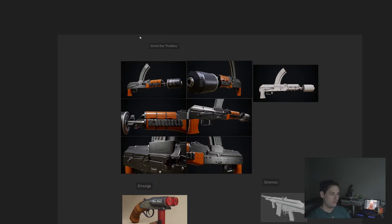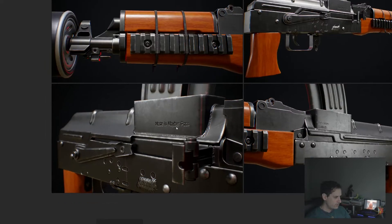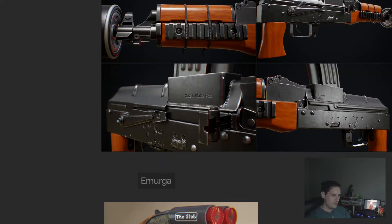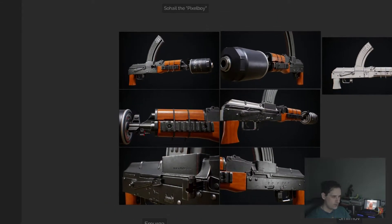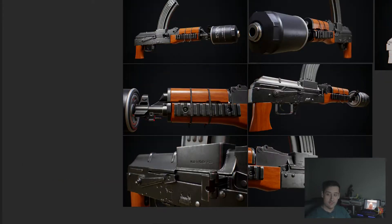We'll start with none other than Sohail the Pixel Boy, who submitted this fine little Kalashnikov which has gone through some slight modifications in the Khyber Pass region of Pakistan. For one, they integrated the magwell into the top of the dust cover — very smart. This way the bullets feed faster into the gun; Kalashnikov never thought of that.